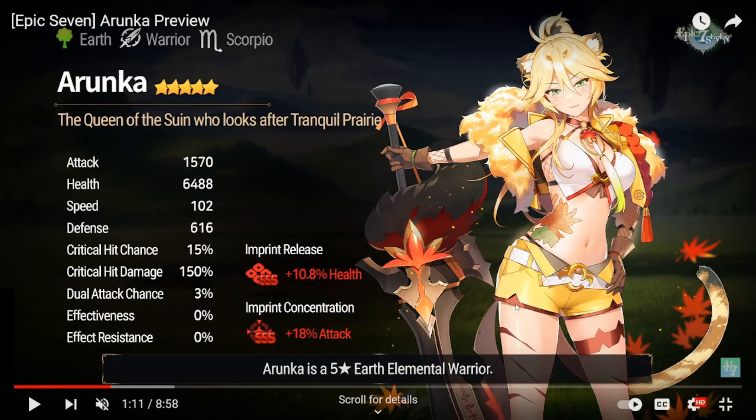You don't necessarily have to wait on content creators to pull and test them. If you end up pulling for waifu reasons, you can always test them out with Grace of Growth. So starting with Arunka — she's an earth warrior, Scorpio, 102 base speed, so kind of slow. She has pretty good HP and pretty good defense, so she can definitely be built as a bruiser unit. Her imprint concentration is attack, so you could potentially skip out on the triple S.